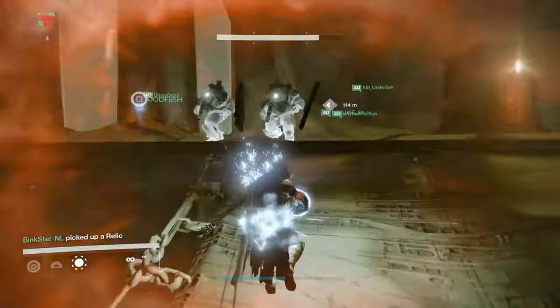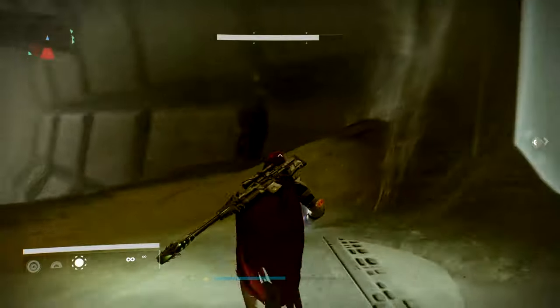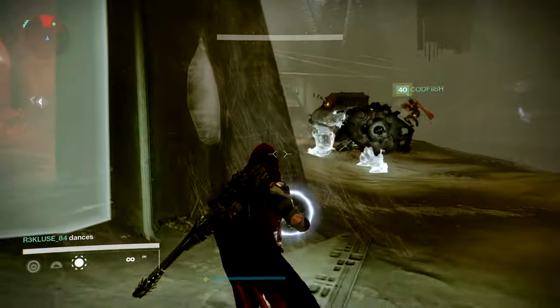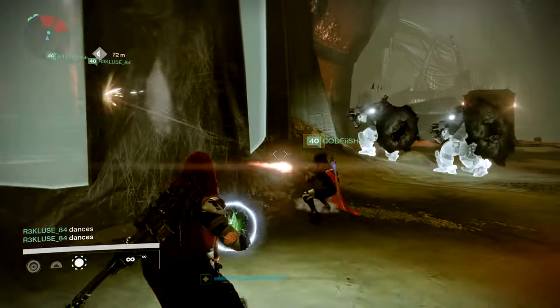As you can see, the raid starts off at the Court of Oryx. There will be relics spawning around that you need to deploy into the totems. Each totem represents a wave you need to get a relic for. After activating all the totems, the door towards the raid will open up for you. Once you deploy the relic, another relic will spawn in different locations, which I will show you during this video.